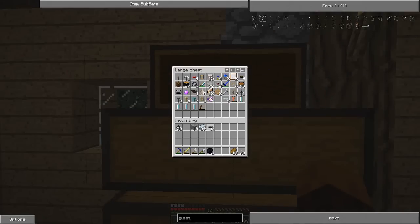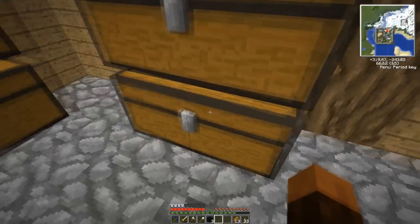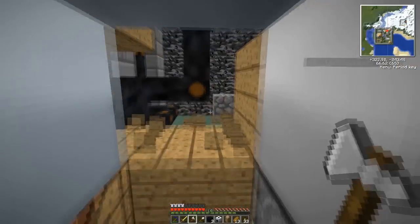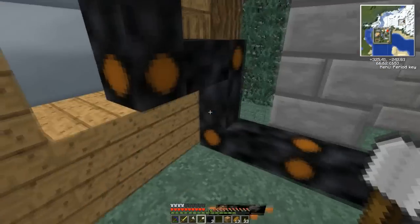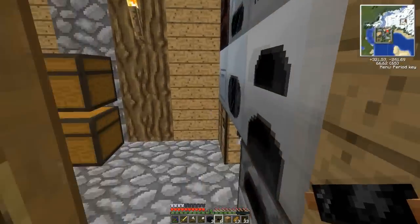We've got some cables, so let's go ahead and make a machine block — everything uses a machine block. We also need an electronic circuit, which means we need a little bit of redstone, and we've got the copper cables already. Iron and redstone — there's our circuit. We also need some stone: stone, electronic circuit, advanced machine block — there's our compressor. We'll hook that up at the back with some copper cable. There we go, all hooked up — messy, but it works.